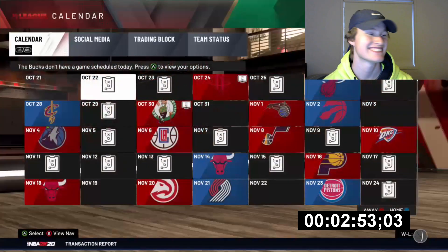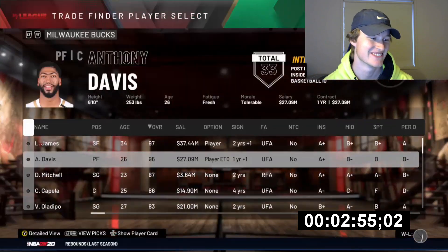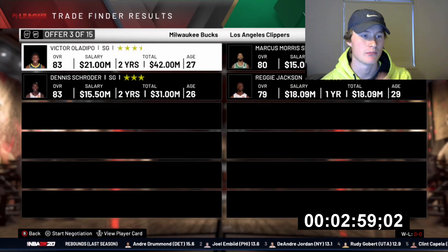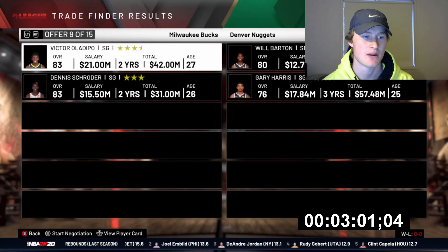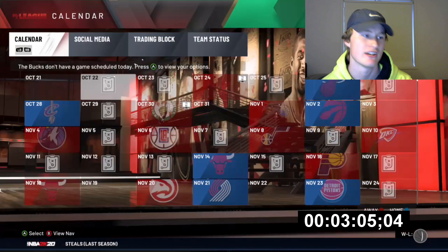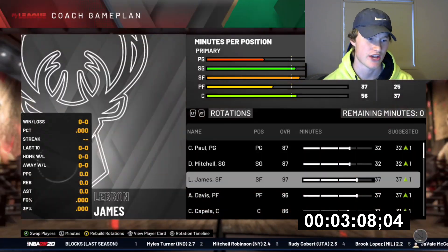Then we can go Shai alongside Pat Connaughton and a first - hopefully we could get ourselves Donovan Mitchell. Thank you, that's what I was hoping for! Then we can pair Schroder and Oladipo for a point guard. Chris Paul works for me - there we go! Starting five is set.